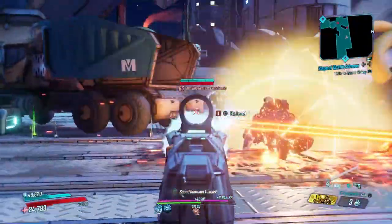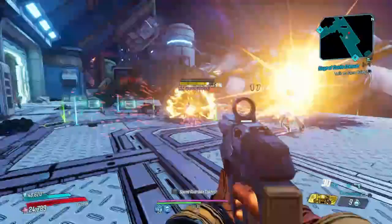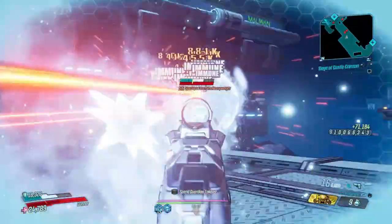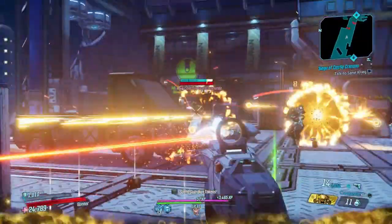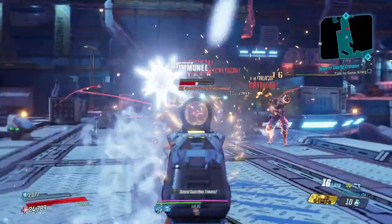Just on the base damage of the card — but not only that — the Free Radical also gets a hundred and sixty-five percent extra weapon damage on the card as well, whereas the Beacon doesn't have any extra weapon damage on the card. They're both Consec kits, but just looking at the card, you're seeing that the Free Radical kind of has this thing beat.